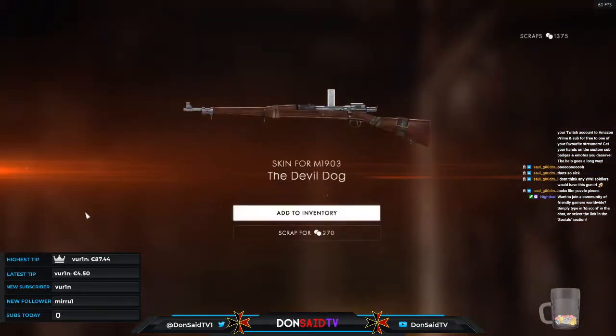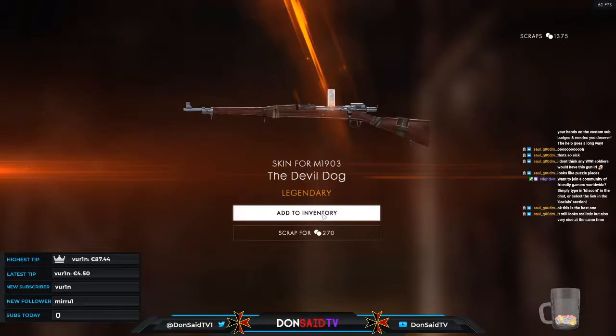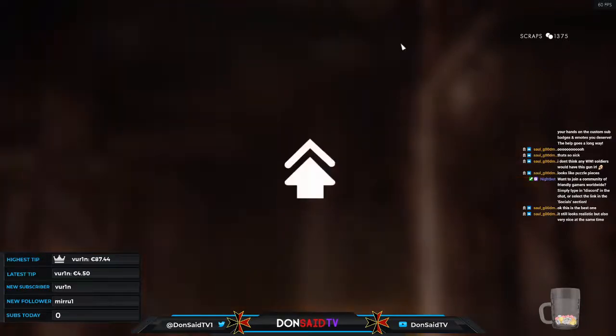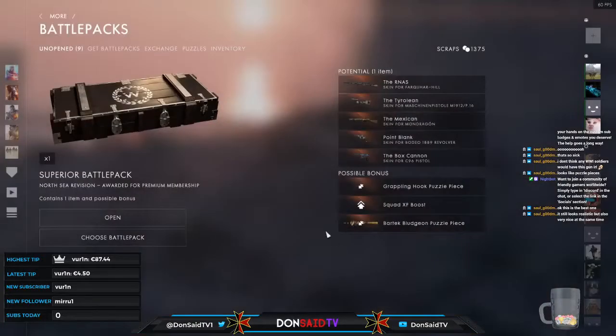The M1903 Devil Dog — pretty cool looking skin. Two pieces of handguard, what looks like a belt meant to hold additional bullets on one side, and a quite clean receiver, barrel, and trigger guard. Okay, this is the best one you think? It does look realistic — I can agree with that. Added in, and another squad XP boost.